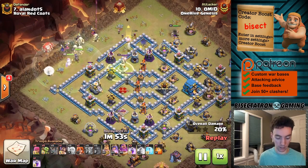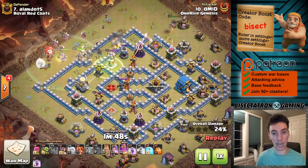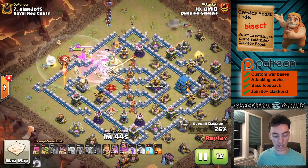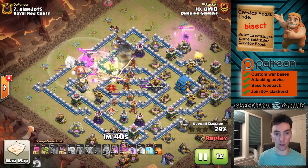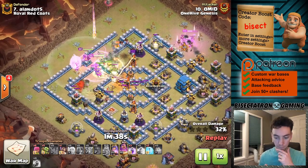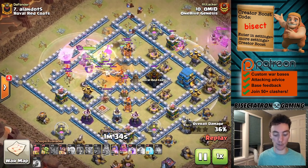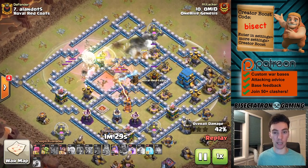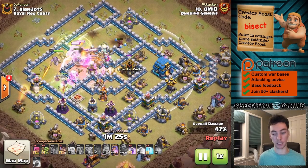Town Hall 12 — like this attack we're looking at here — you're defending against Queen Charge Hybrid, which is a very powerful attack. You also see Super Witches, Zap Quake, Lalo, and stuff like that. Once again, be sure to protect your Clan Castle from lightning spells because it's very popular at Town Hall 12 — maybe the most popular. Town Hall 11 and Town Hall 12 are definitely the top two for lightning spell usage.